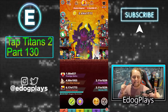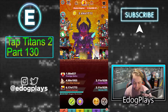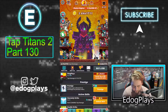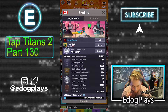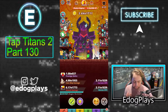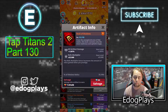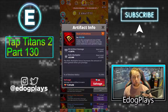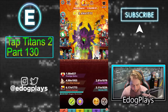Hey guys, Edog Plays bringing you another video. Today is Tap Titans 2 part 130 — hope you guys are having an absolutely amazing day. We're currently at stage 25,600, a little ways away from our max stage. We're planning to prestige today. We're currently at 75 Book of Shadows and I'm hoping to get into the low 80s, no problem.